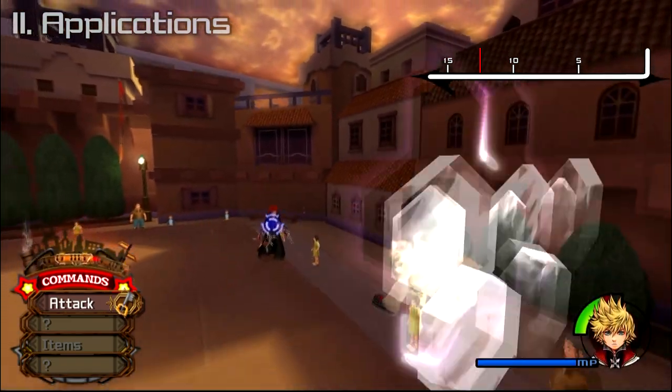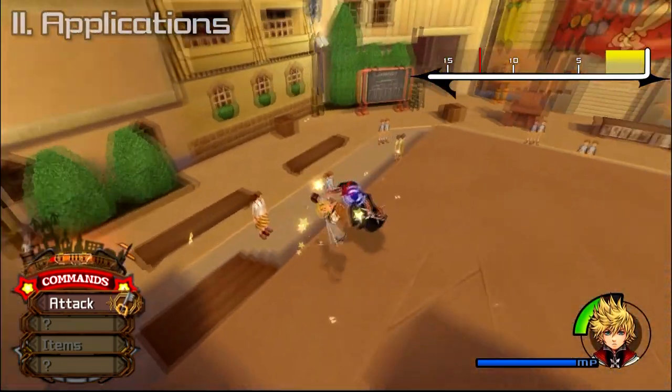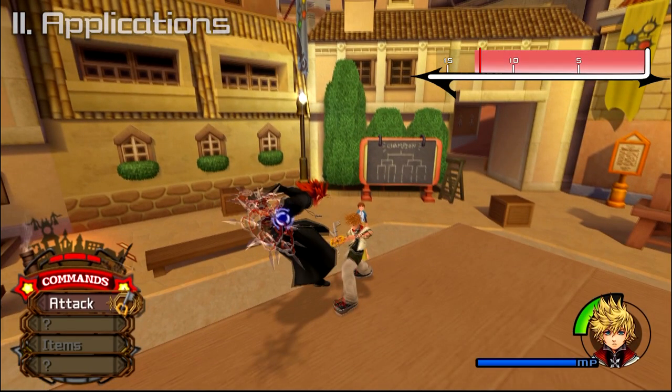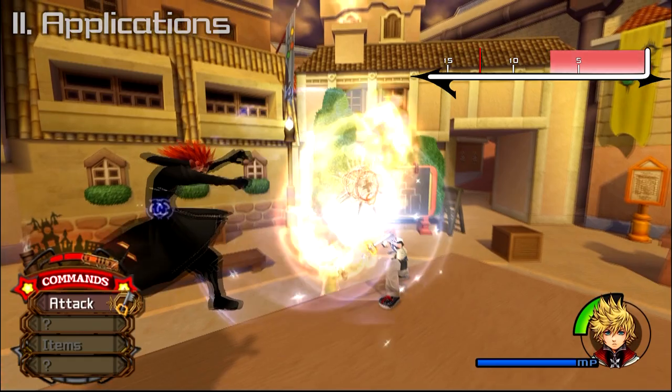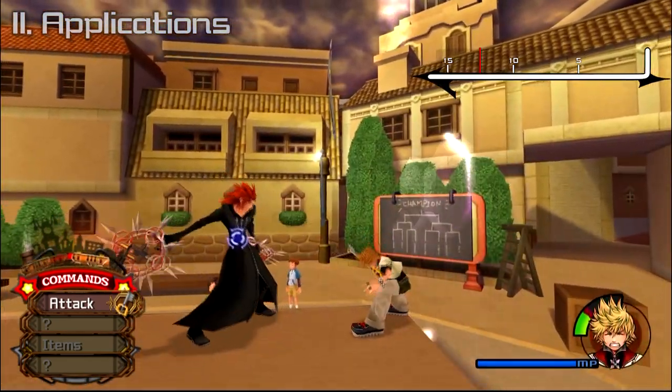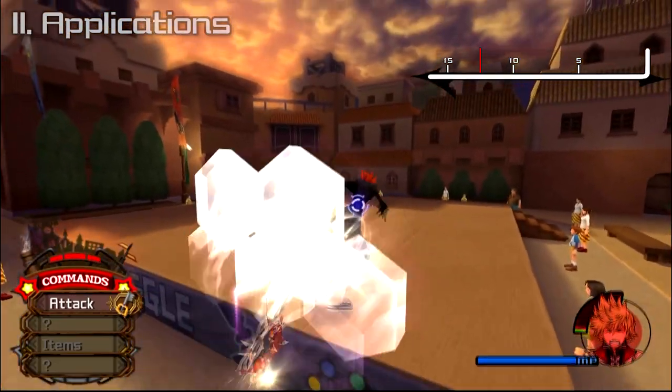Because we know he'll retaliate with that attack, on the last finisher of the second air combo, we can guard once we hit the ground and Axel starts his attack. While he does the attack, his current RV drains back to 0, after which the situation resets and Axel will start his normal attacks again.